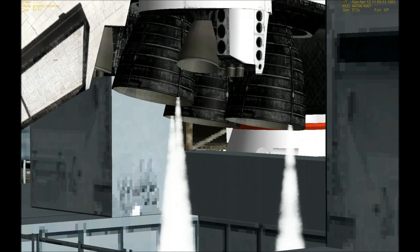T-minus 27 seconds. T-minus 20 seconds and the shuttle has cleared the tower. We have gone for redundant set sequence or start. T-minus 20 seconds and counting.